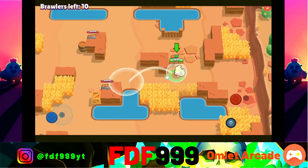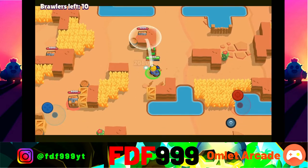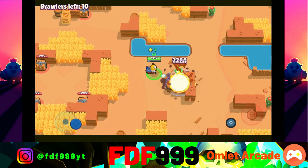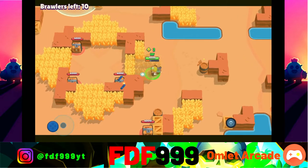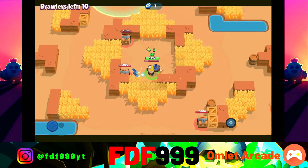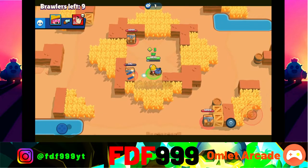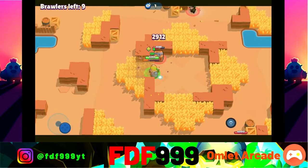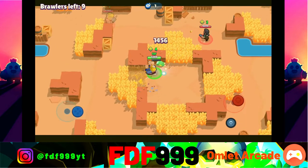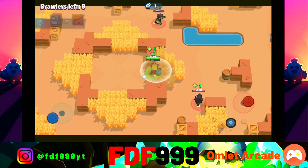We chose Dynamite — the brawler every Mortis player loves to see because of easy kills. Let's see if we can get the win and go four for four with a 100% win rate. I keep forgetting I don't have Dynamite's jump ability, so I always move away from the box thinking I'm going to jump. We're getting off to a really good start with five power cubes.